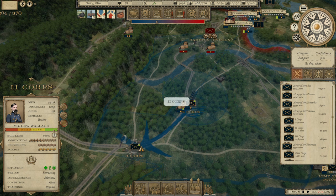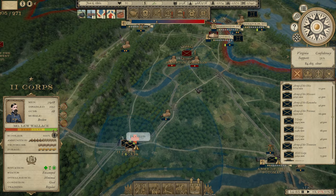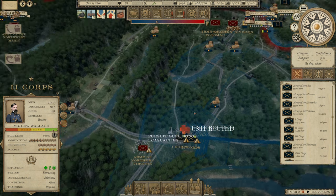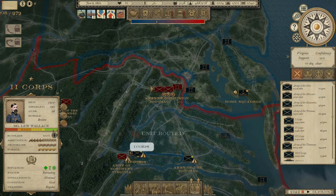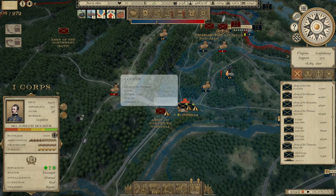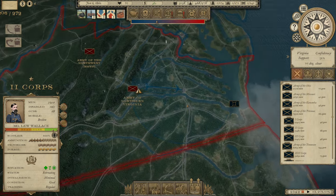I don't know why my second corps went running back down there — there's no reason for that, so we're going to reissue those orders to tell them to get moving. Waltus, let's try this again. He's got men up there, he's trying to hit Washington D.C. big time. There is the Army of Northern Virginia headquarters there, about 4,000 men, but nothing I'm really worried about. I really need to get some units up there to Washington though — he's trying hard to take Washington. We need to send the third corps too.